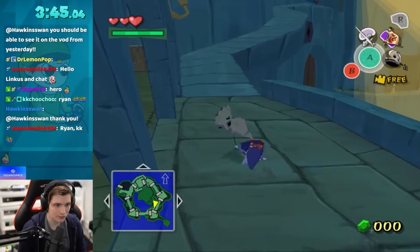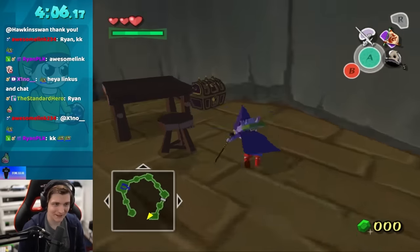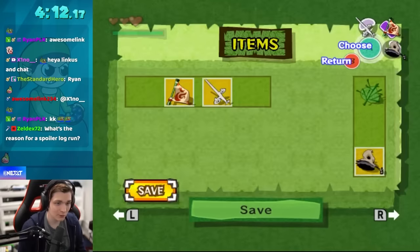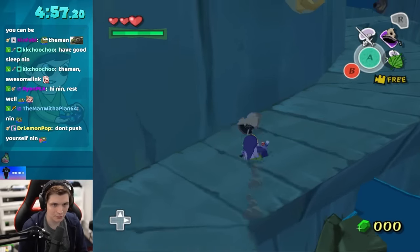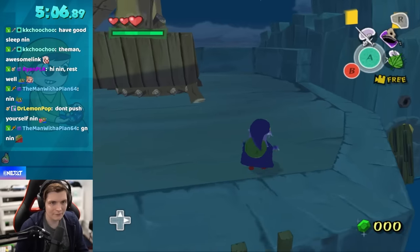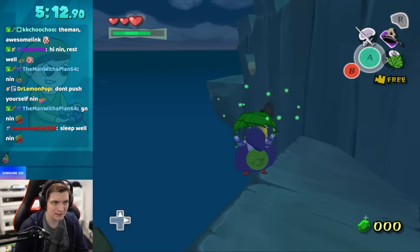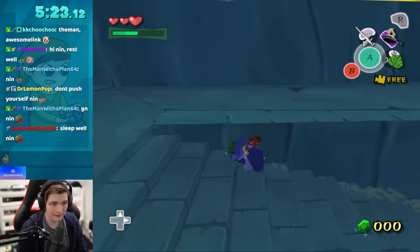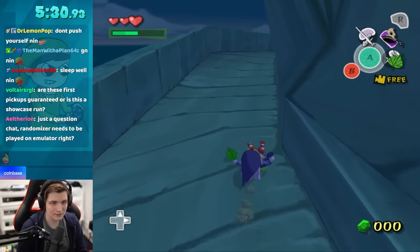I'm using the Skull Hammer to enter rooms I'm not supposed to. Dropping down here, I'll immediately be able to get the Deku Leaf. Normally I couldn't do much, but with leaf pumps we can get around here. When you have the leaf out, you slowly lose height every frame. However, when you initially pull it out, that animation gains you height. What I call leaf pumping is pressing A to remove the leaf, then pressing the leaf button again to take it back out. If you do that with perfect rhythm, you don't really lose any height.